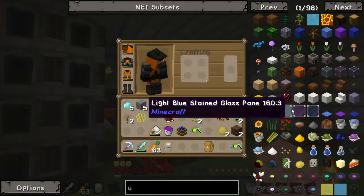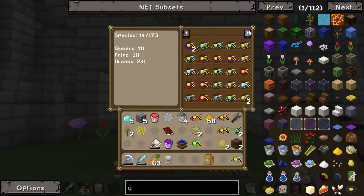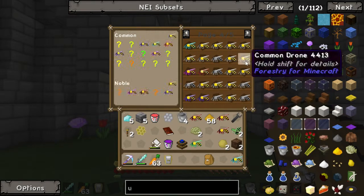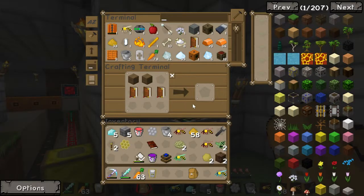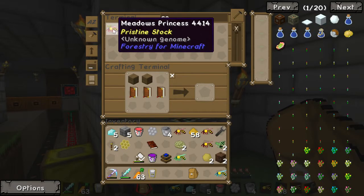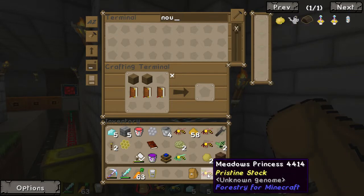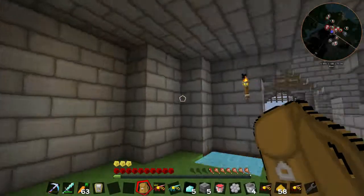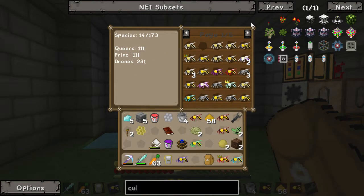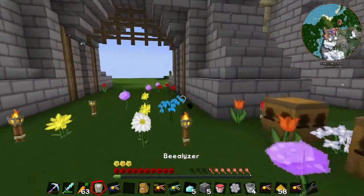After that we are going to use one of our noble drones. Let's look in here for a noble - we must have one in the computer. I've used up all my noble ones. I've got a pristine stock prince, meadows princess though. We'll just use that. I believe you put a cultivated in with a common to get a noble. Have we got a cultivated left? Yes, and we've got a common. We'll just mate these two together, then we'll put this in with the mutagen to get a noble.